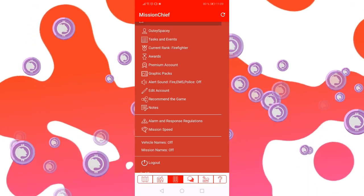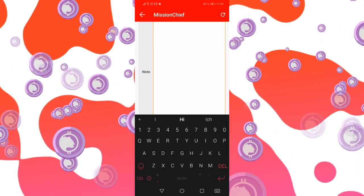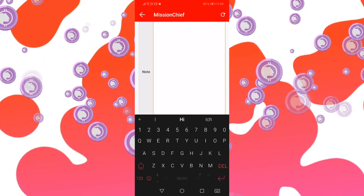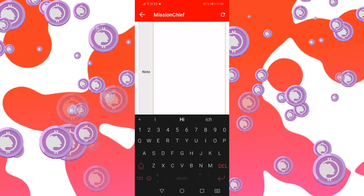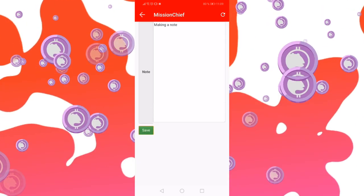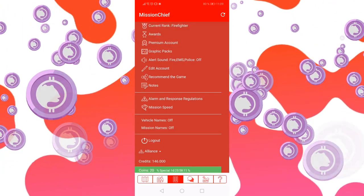Next there are notes. As I mentioned, the interface of this game is not super intuitive. And if you forget anything, you can just type a note here, save it, and that way you will remember where a particular feature is — those kinds of things.